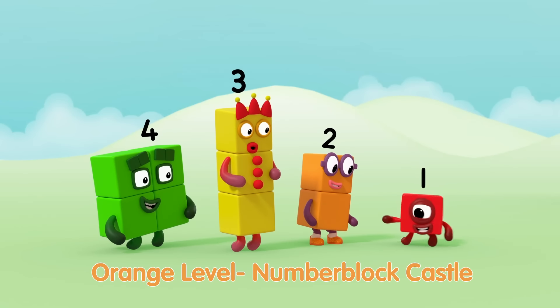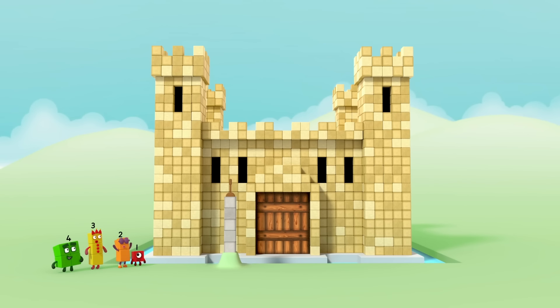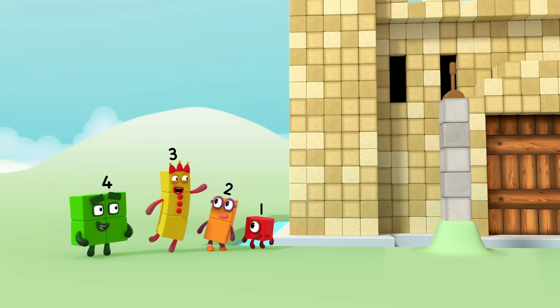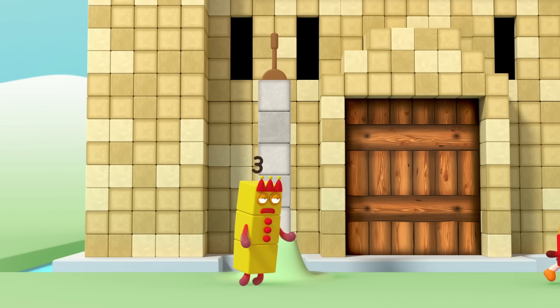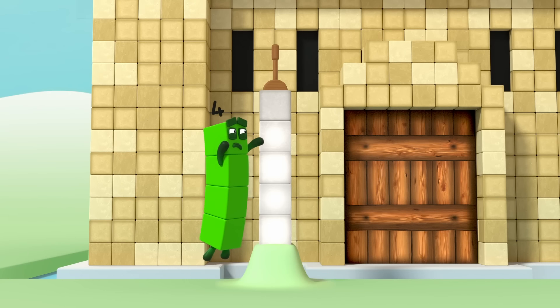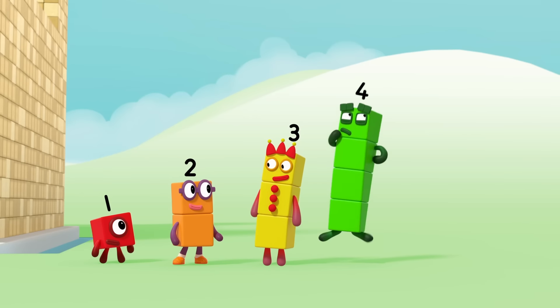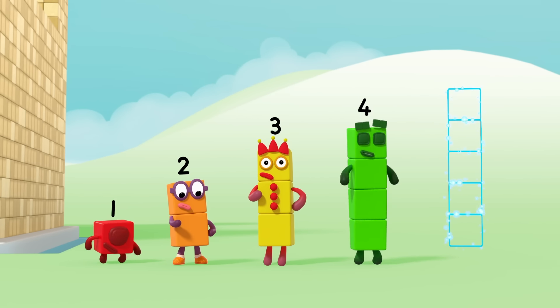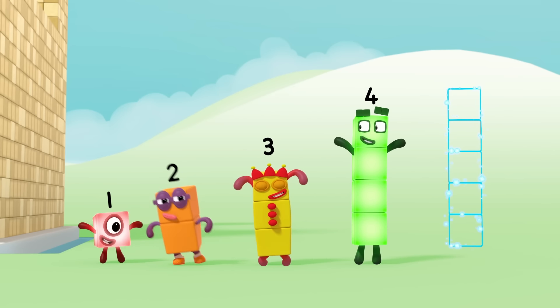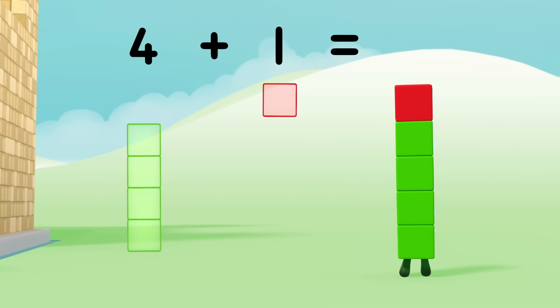Time for adventure. To Number Block Castle. How do we get in? Maybe if we pull that handle. Five. Oh, if only I was a little bit taller. Five's taller than four. So how do we get five? Four plus one equals five.